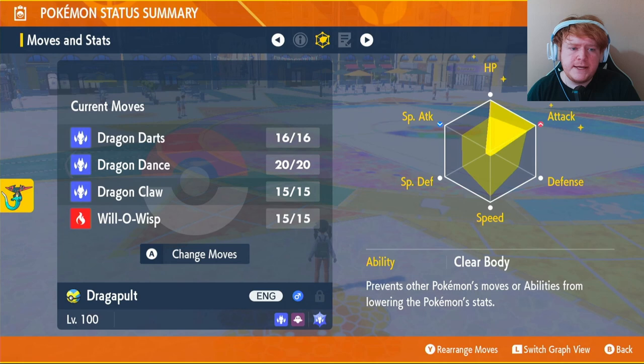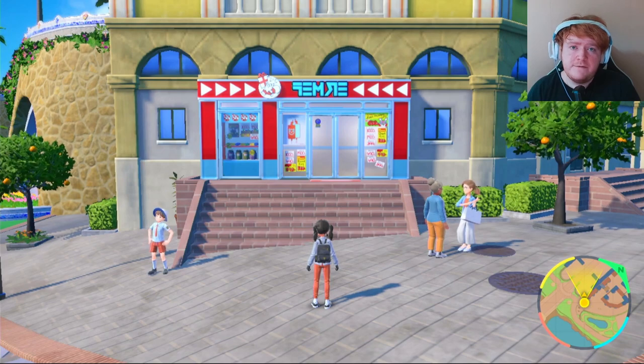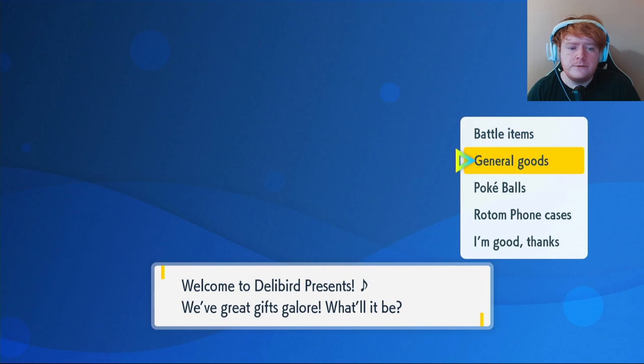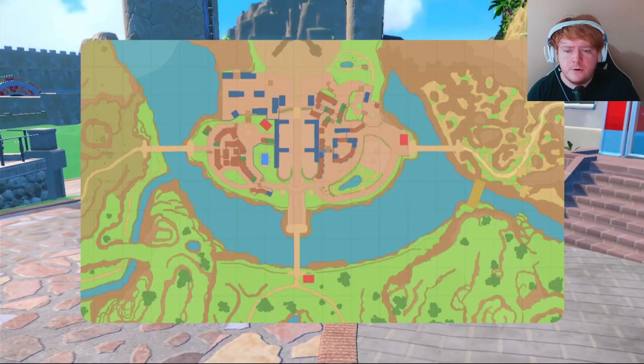Our EVs are going to go into HP and Attack, and you want perfect IVs on everything except Special Attack. If you don't know how to get perfect IVs, it costs Bottle Caps — you can get them from any Delibird shop under General Goods for 20,000 each. For a full Pokémon it'll cost 100,000, or less if you leave out Special Attack.